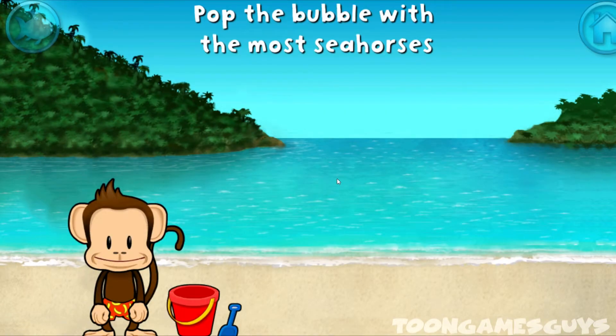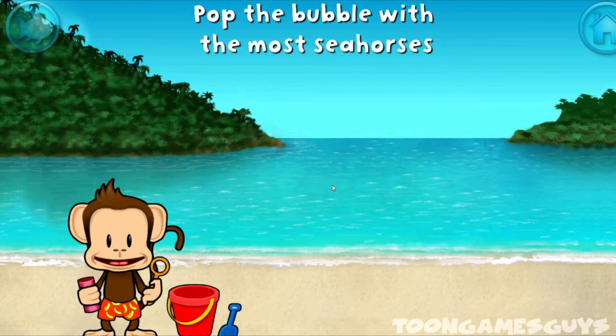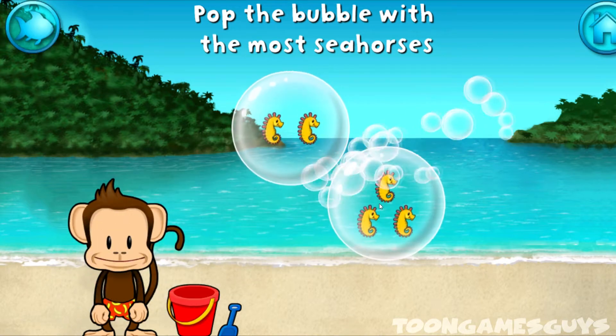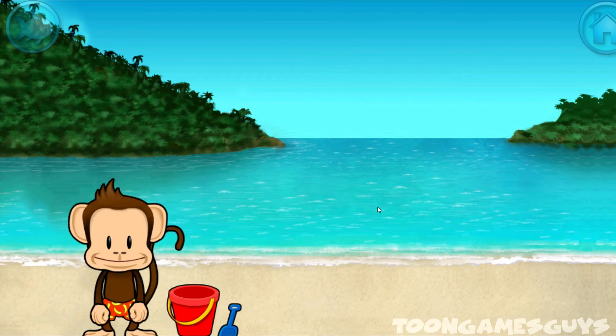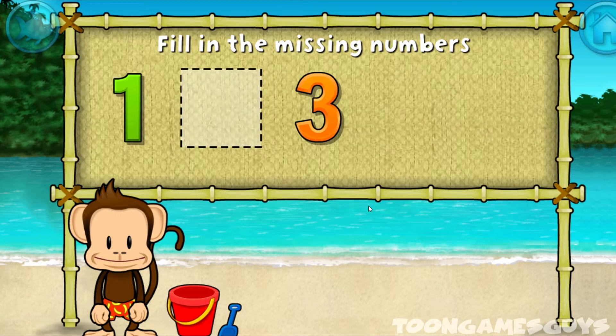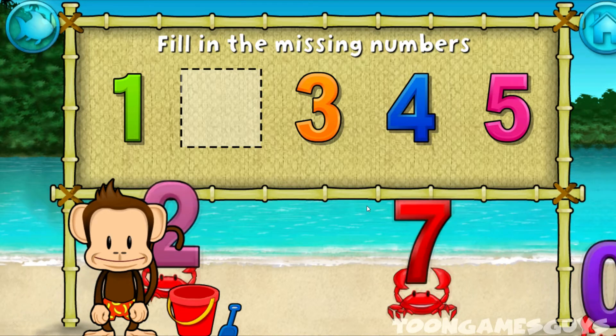Pop the bubble with the most! Seahorses! Stupendous! 1, 3, 4, 5 — these numbers are in order.